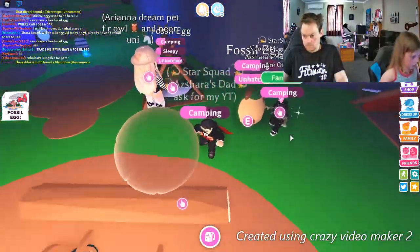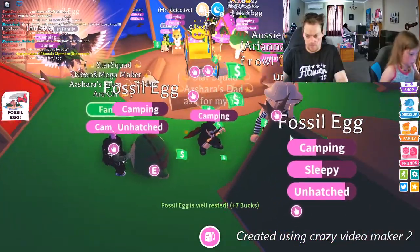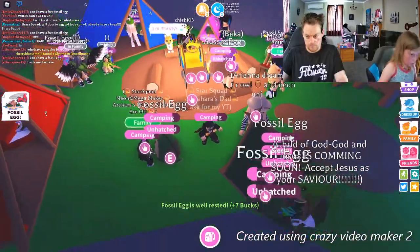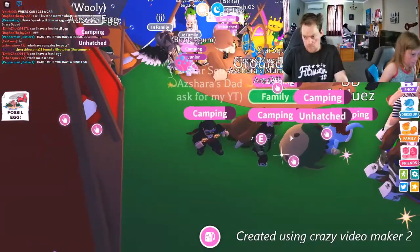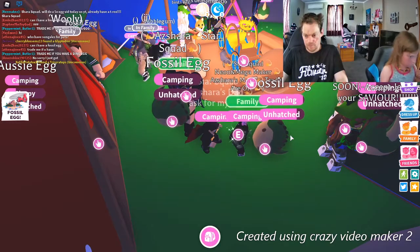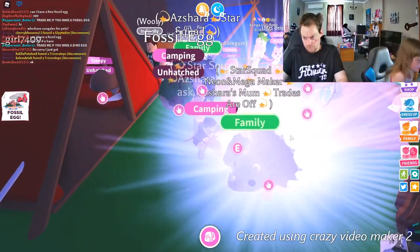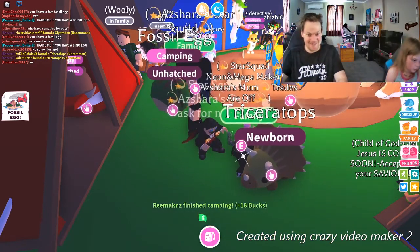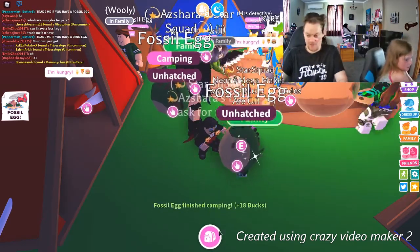Looks like my egg is stuck in the ground. You just put it back out when you get here. There's so many people on at the moment. What did you get? You got the Triceratops — that's four Triceratops now. I've only got two, so we have two each so far.